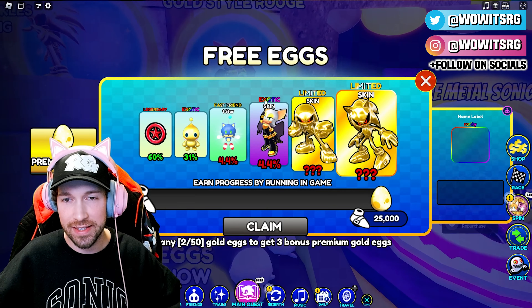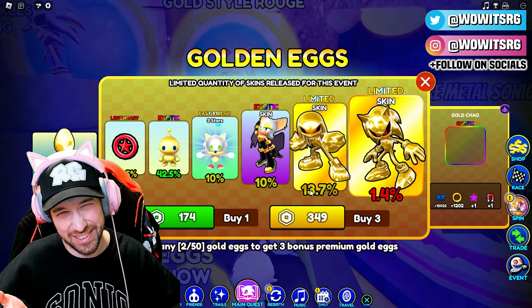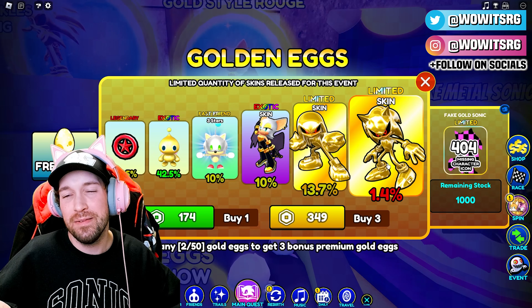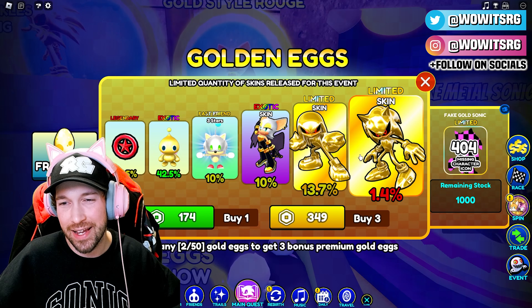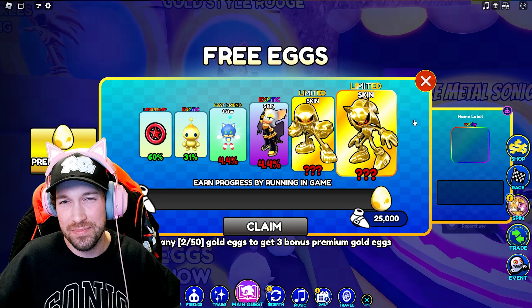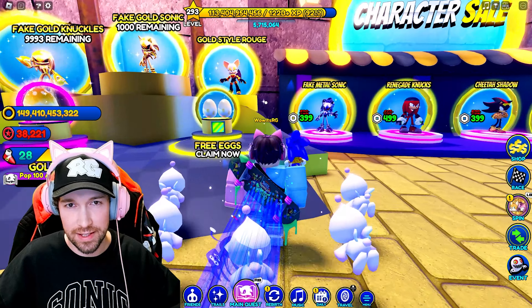You can claim these skins through the free egg system, or if you really want to waste your Robux you can use the premium version, but I really don't recommend it because you only have a 1.4% chance of getting fake gold Sonic anyway. You're not very likely to get him with the free system either, but we do have him so let's check out all of these skins.